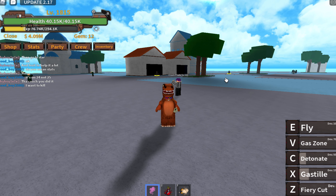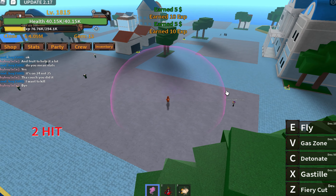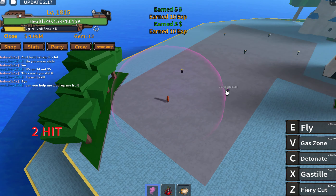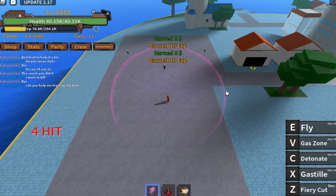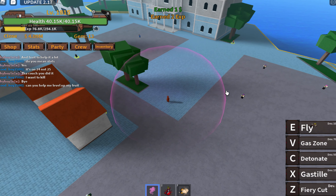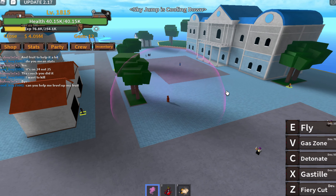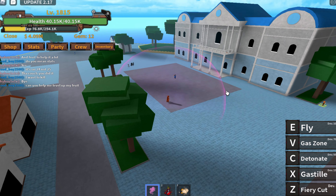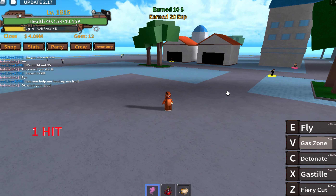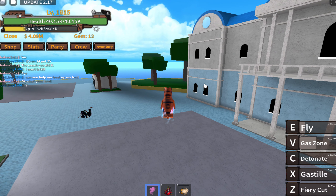With 700 devil fruit power we have Gas Zone. You create a zone of gas dealing damage to anyone inside. It is not the most damaging move, but it is a sphere, so if you're in the air no one can hit you while you deal damage to them. It's not the greatest move overall.